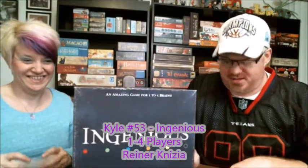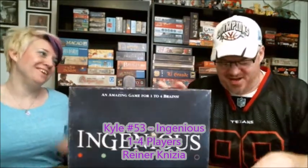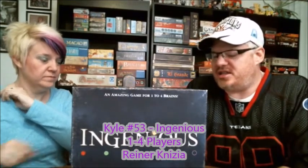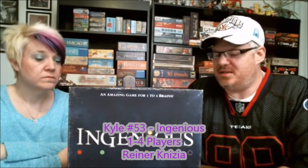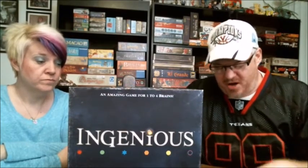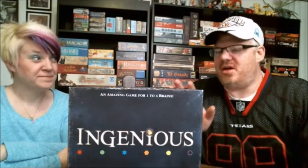My number 53 is another abstract — Ingenious. I think this is the old box. It's two to four players, actually says one to four, though I don't know why you'd play it one player. What I like about this one is the board is very nice and controlled — when you're putting things out they make sense where they need to go. I'm partly colorblind but this one's pretty easy because of the symbols, so they did a good job making it accessible. I really like this one and it plays well between two and four. We've played it seven times. It's one of those games that ends way before you think it will. Your lowest score is your score, which forces you to be well-balanced rather than just pushing one strategy. I really like Ingenious.